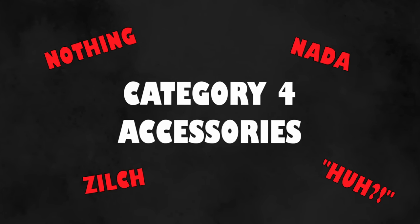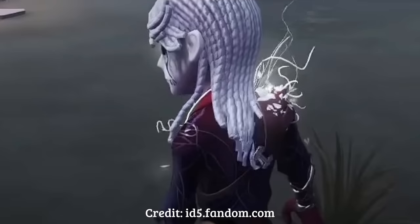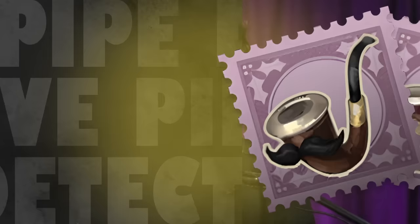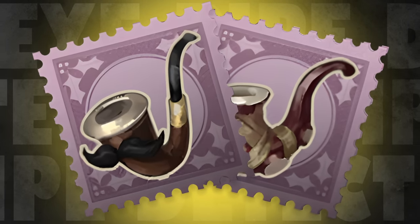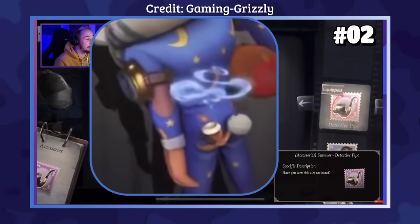The fourth category is Eater accessories with no effects at all. Mask is one of these, but nobody really has it outside of Korea as it was a pre-registration gift for Korean players, and it does absolutely nothing. The other two accessories in this category are Eye Pipe and Detective Pipe. These can be equipped to all hunters and all survivors respectively but don't give any special effects — all they have is some minor animations on the item itself, puffing out red and blue smoke respectively. They are kind of cool.